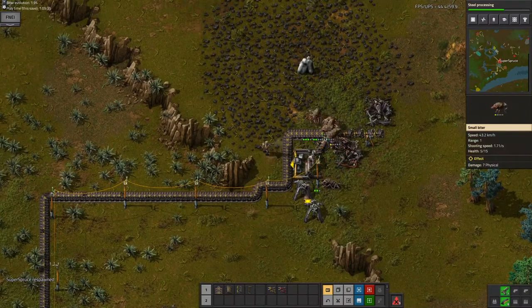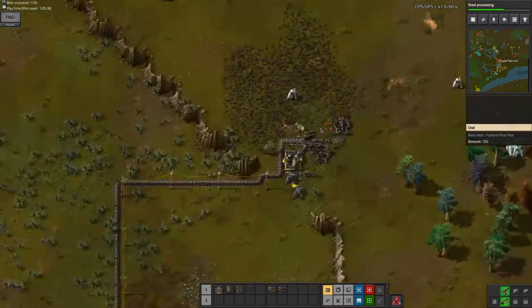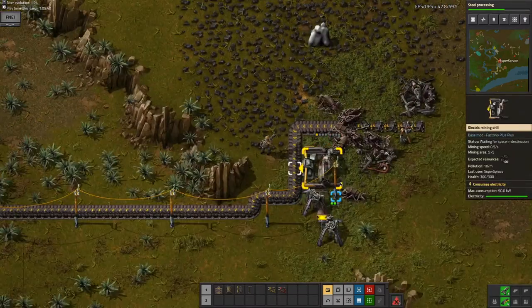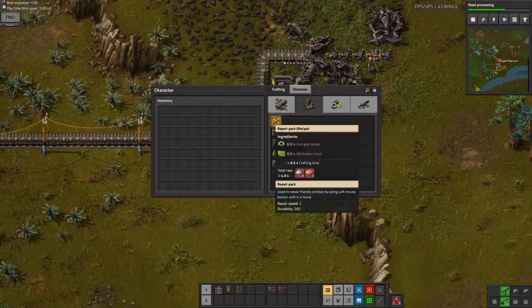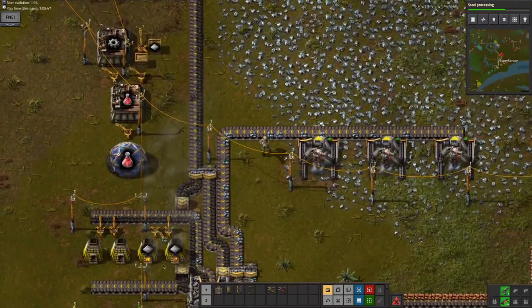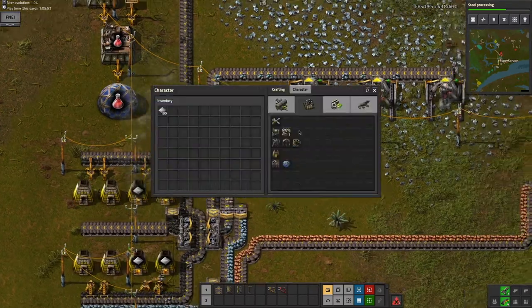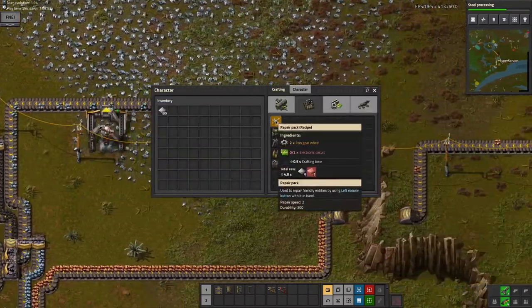The biters expanded, and now I'm out of stuff in my inventory. Luckily, I can just grab stuff from somewhere else, like this. There's enough iron to make a few more things.